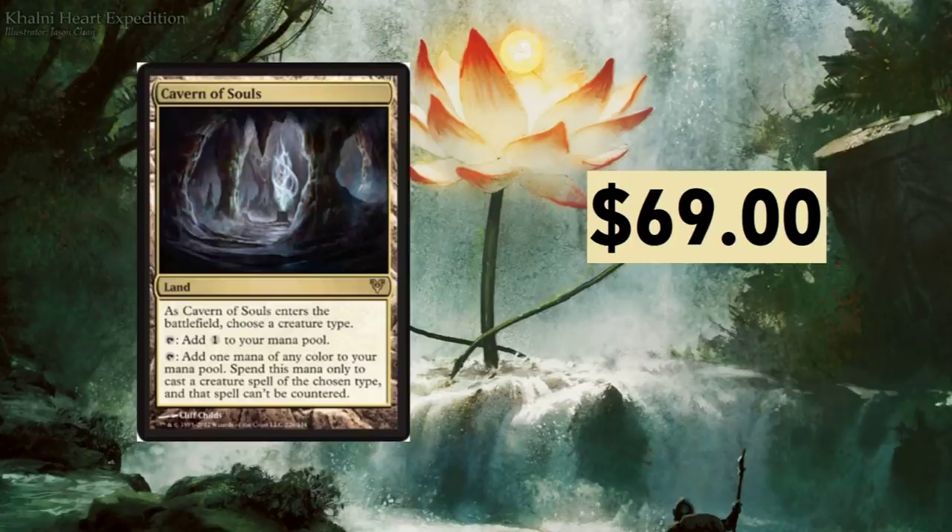Cavern of Souls at $69. As Cavern of Souls enters the battlefield, choose a creature type. Tap it to add one colored mana; or tap it to add one mana of any color, spend this mana only to cast a creature spell of the chosen type — and that spell can't be countered. That's why this thing is so powerful. Incredibly flexible. What's even more ridiculous is it's not legendary — it's just a normal non-basic land.